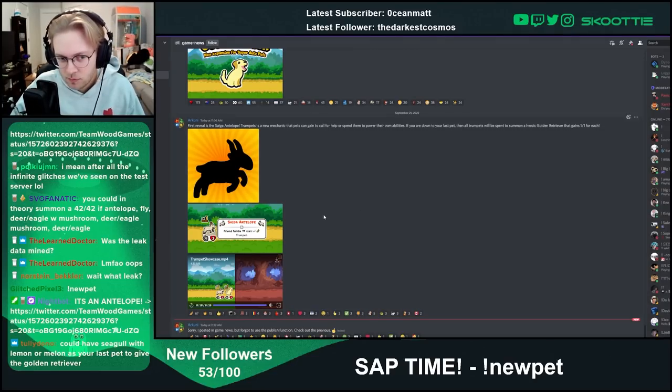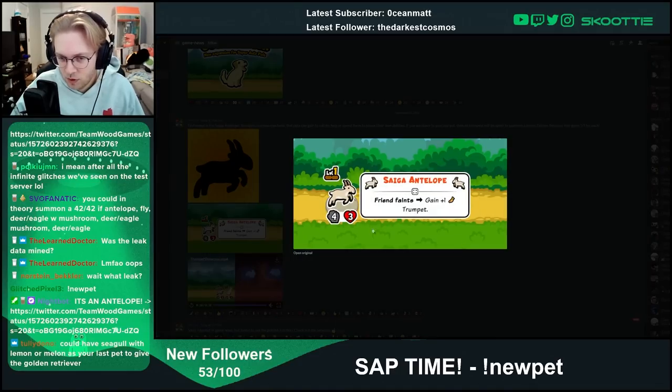On its own, if this is all it does, this is a worse Shark — a much worse Shark. But if there are other uses for the trumpet and other ways to generate trumpets, which I assume there are, there's definitely going to be a synergy around trumpets, maybe similar to how there's a synergy around strawberries. There's probably going to be at least ten pets that have something to do with trumpets, and hopefully the synergy is going to be good. Hopefully not going to be too strong — but I think it's a good mechanic.